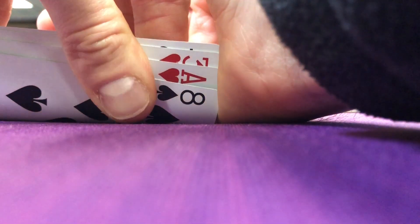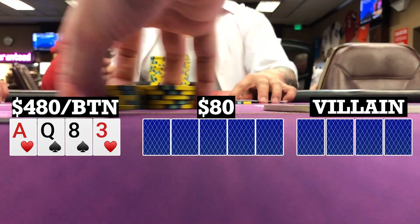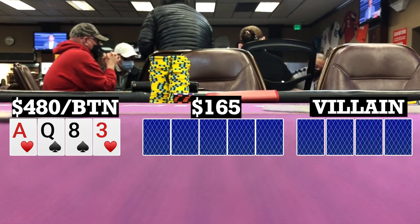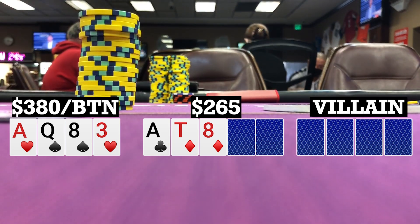Here I look down at ace-queen-8-3 double suited on the button in a straddle pot. There's one limper, I make it 50, and we get two callers. So we're going three ways to a flop. Flop comes ace-10-8 with two diamonds. When it checks to me I bet 100 and only the small blind calls.